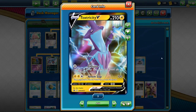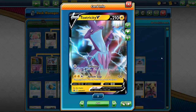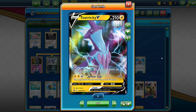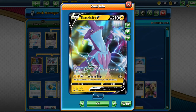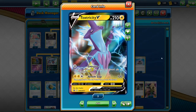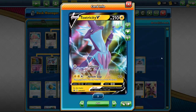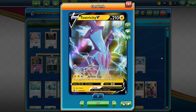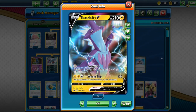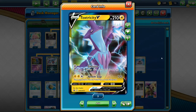Toxtricity has two attacks. First, for one colorless energy, you have Energize — attach a lightning energy card from your discard pile to this Pokemon. It's good for next turn so you'll be ready for your main attack, which is Venom Slap for two lightning and one colorless: 120 damage, and the opponent's active Pokemon is now Poisoned, so really 130. That's pretty good. I like Toxtricity V — it's got a cool concept.